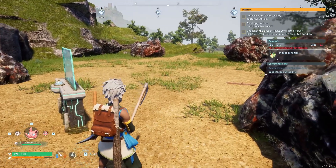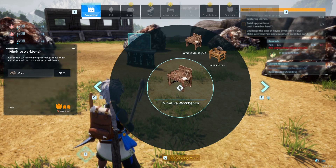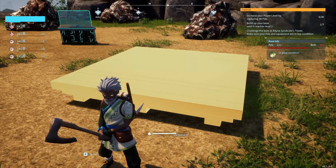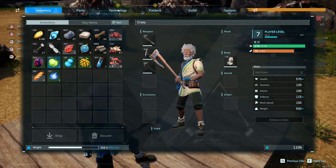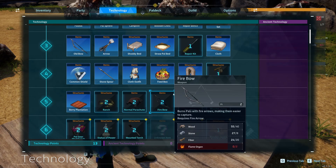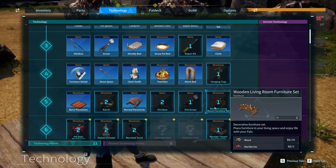I want to build a platform out here so that we have a medium place right in the middle — a place out here where we can build things. Let's go unlock what we can. We've got all this stuff. Fire arrow, fire bow — we don't need any of that. We want a normal parachute, that's going to help us.